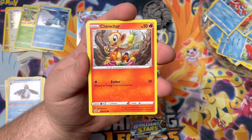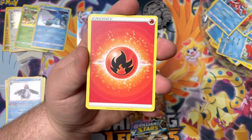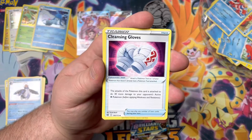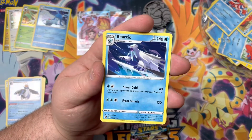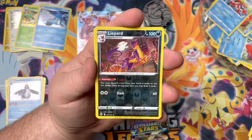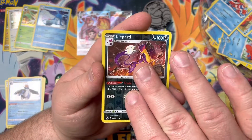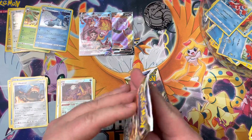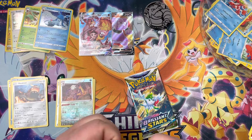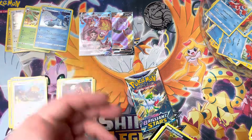Chimchar, Chimchar, Dustox - my house is going to be super clean - Cleansing Gloves, we're cleaning it out. Dusclops, Beartic, and a Lapras Reverse. Another Reverse Rare, this is a double rare pack, and a Heatran Non-Holo. So we're just getting the light pack out of the way - hopefully these last two packs are going to bring us the ultra rares again like that one did.